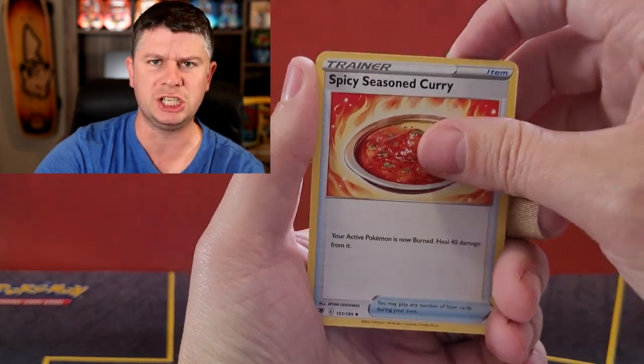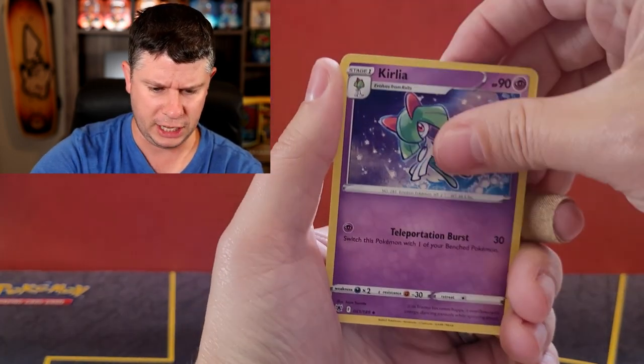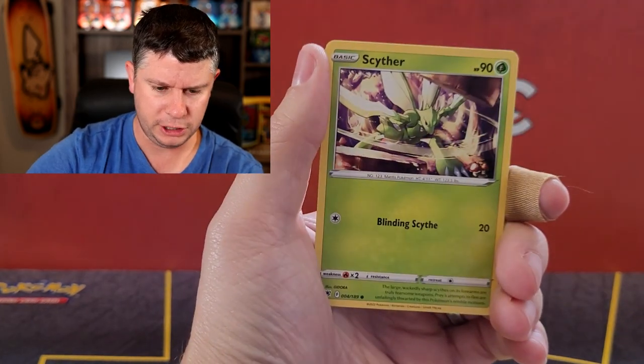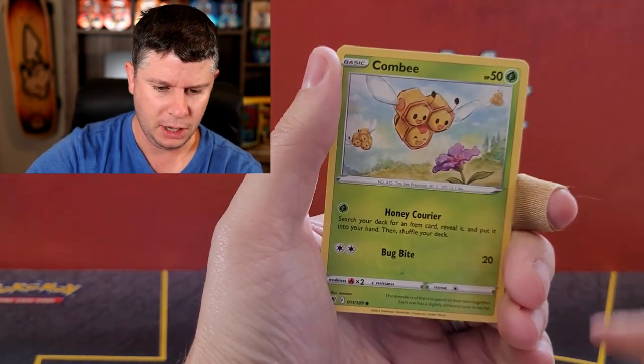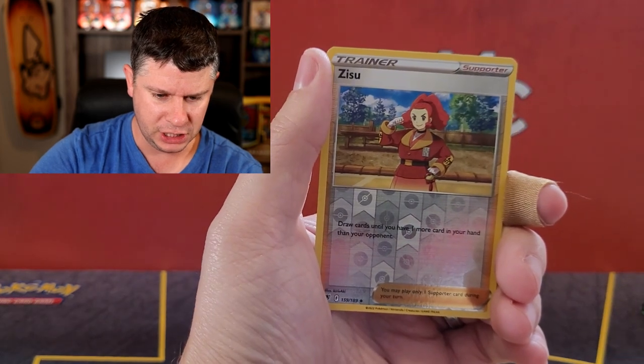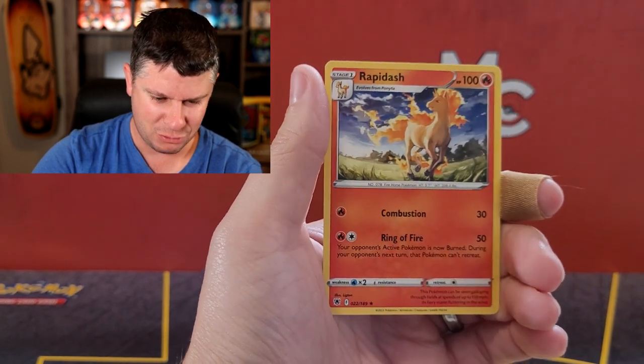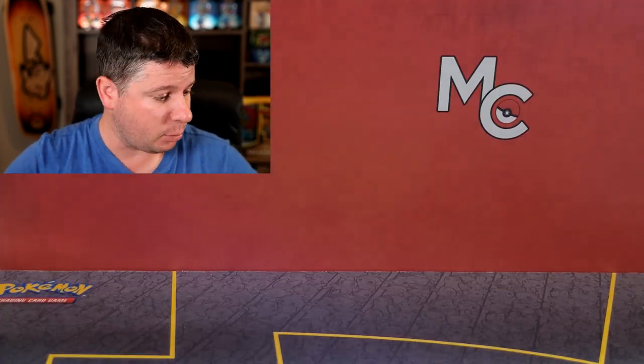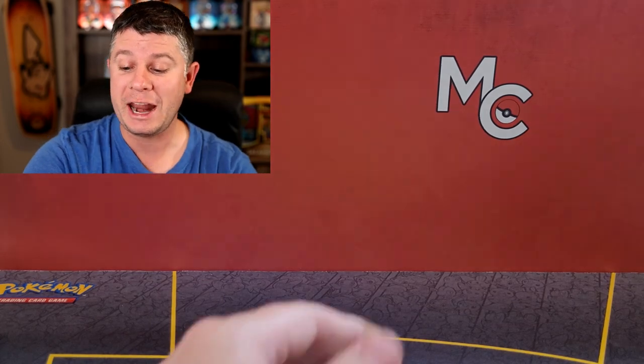Yes! Spicy curry — that's the fire! Stantler, Qwilfish, Scyther, Togepi, we've got a Combee, a Hisuian Zorua reverse, and a Rapidash. That is an awesome Rapidash, but it is non-holo, which is okay.